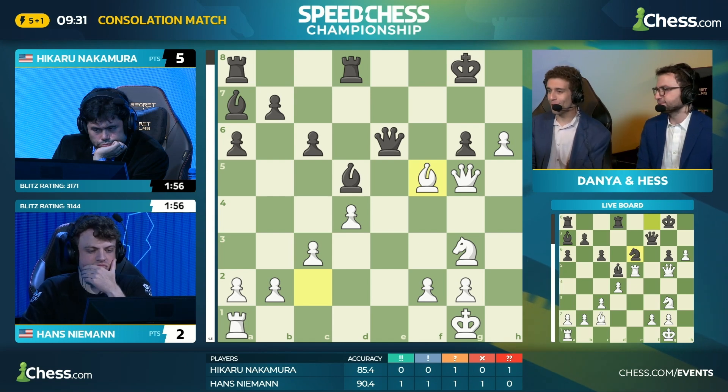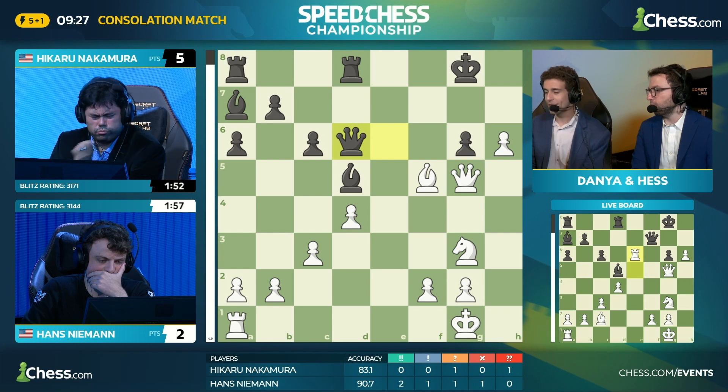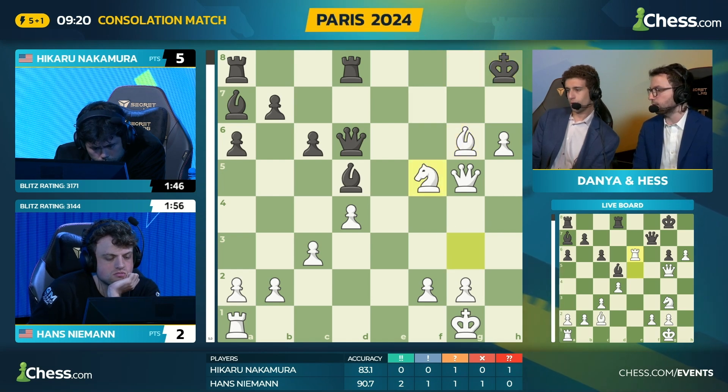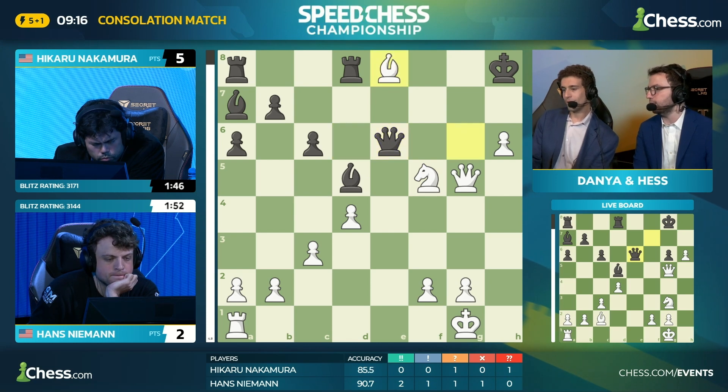And you spotted that well before me. But let's say I go queen to d6, and Hans has found rook e6. Oh, my goodness. Will he find the follow-up? Because this looks like black is about to hold. But there could be some bishop f7, g7 mate coming, and knight f5 bringing more firepower into the action. This is just not easy to go forward.